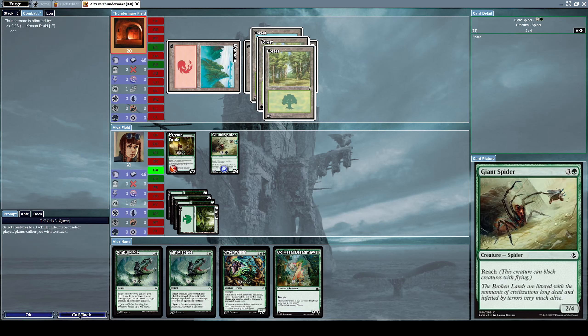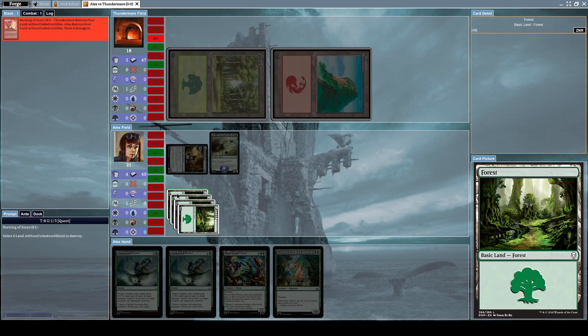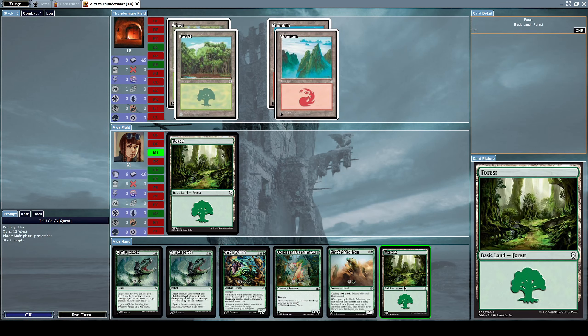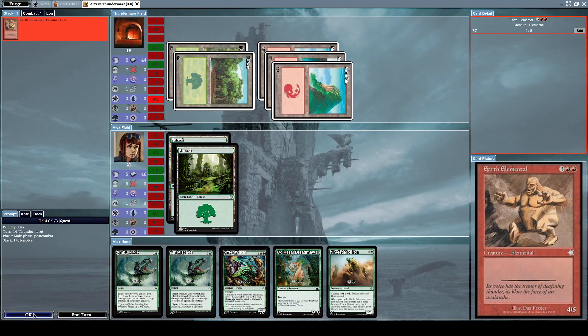Let's attack him with our Centaur Druid. This is the effect I really hate — he plays Burning of Xinid. What it does is: you destroy four of your lands and your opponent destroys four of theirs, then it deals four damage to each creature — including your own. He does this to wipe my field, and immediately afterwards he starts summoning stuff. Now I have no mana, I'm screwed, and I really hate this strategy.